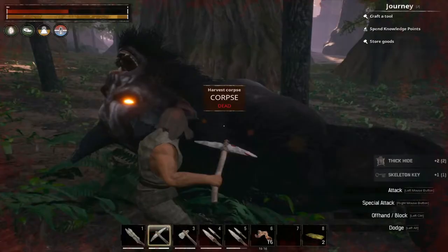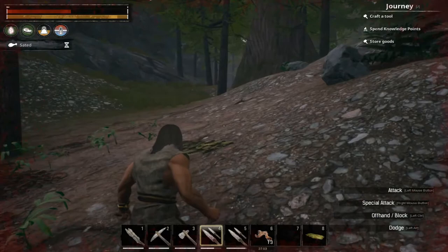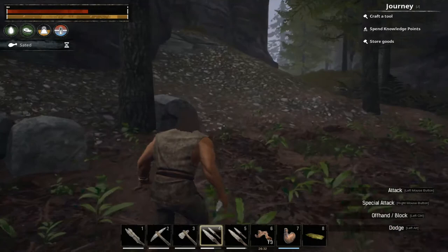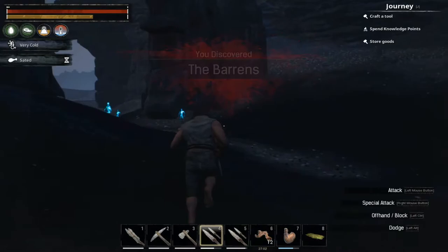There we got our skeleton key. Now we're just going to run all the way to the center of the map to the big black tower. We're not going to fight anything, not even going to look at anything — just avoid everything and run. One thing you want to do though is make sure you don't run out of stamina so you can keep outrunning everything.